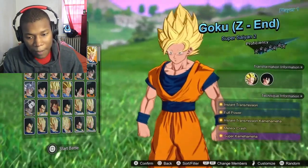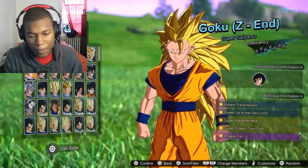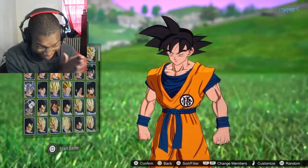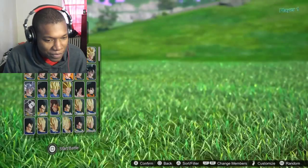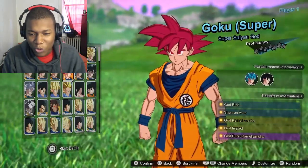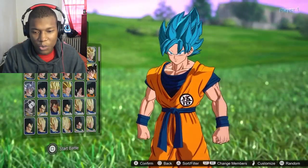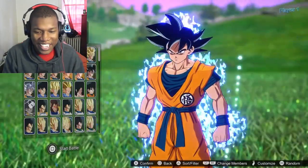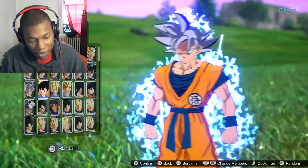Go argue with your mom, go argue with your dad, go argue with whoever you want to argue with, but Goku is literally the best of all time. They got like every variation of Goku — Super Saiyan God, Super Saiyan Blue, Ultra Instinct Sign — it's not Ultra Instinct mastered yet, but it's a sign. And we got Ultra Instinct now.